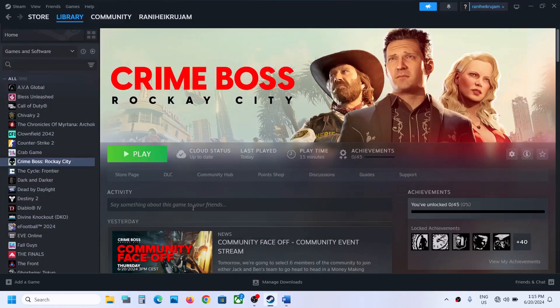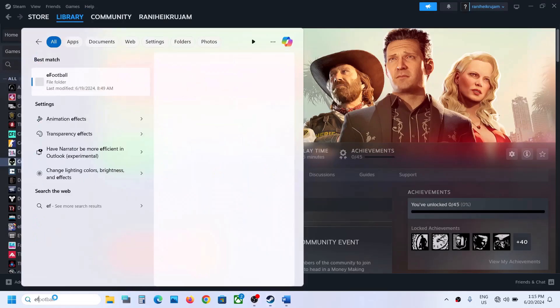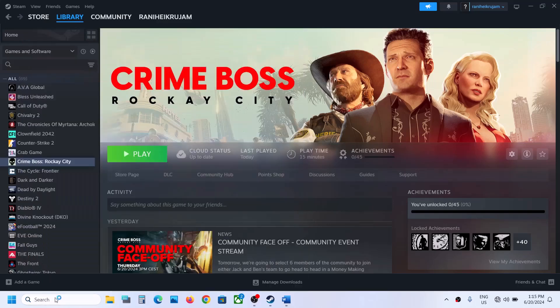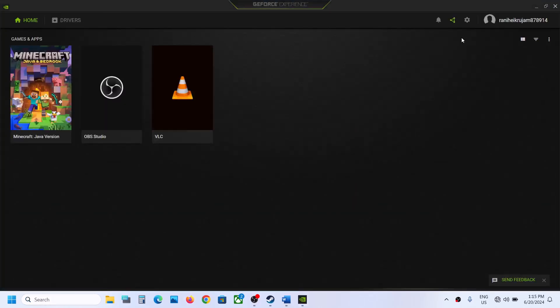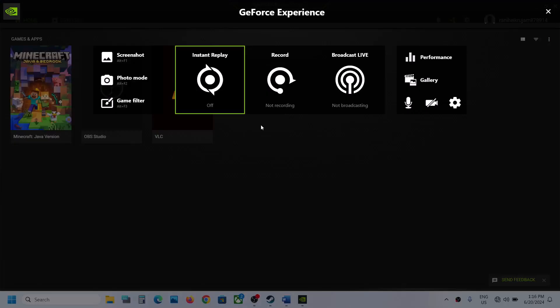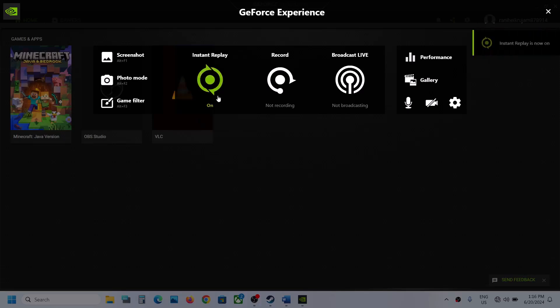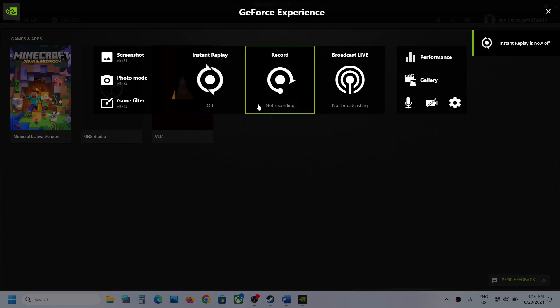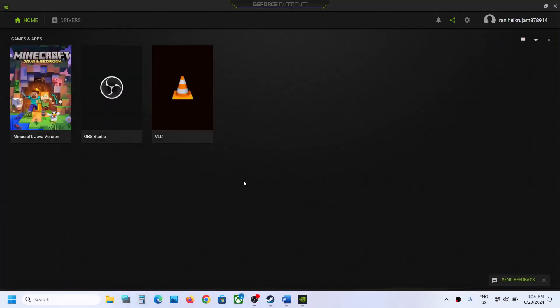If you are using GeForce Experience, open it. At the top you can see the Open In-Game Overlay option — click on that icon. If you see the Instant Overlay is on, turn it off. Once it is off, you can check.